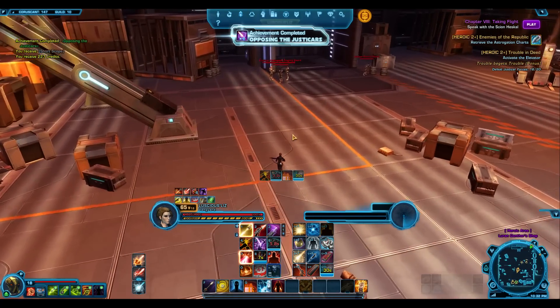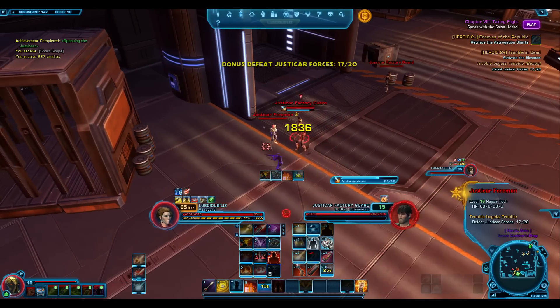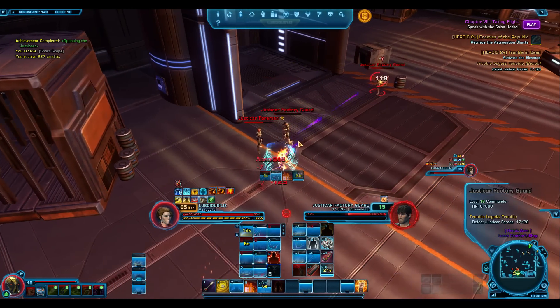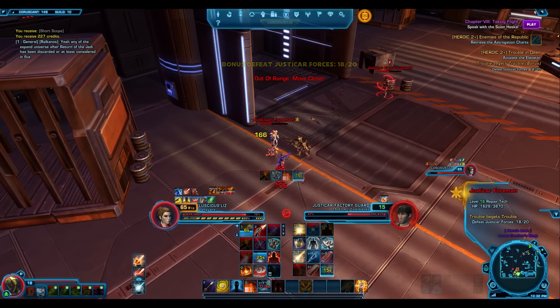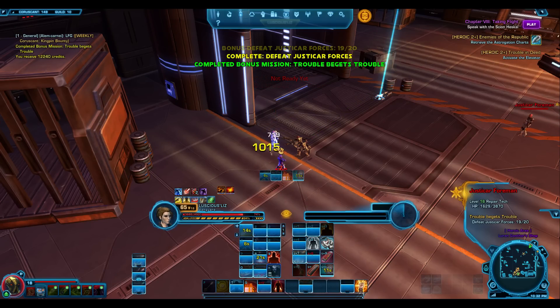I did the one where you have to get the Astro Navigation chart — it will probably be displayed in the video. I also did Black Hole. When you go to the Black Hole you're scaled down to level 52, and it's face roll easy. It's not a Heroic 4 — Chasing the Shadow it's called.